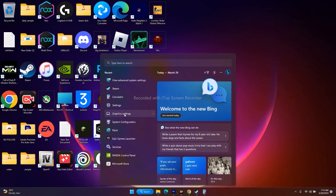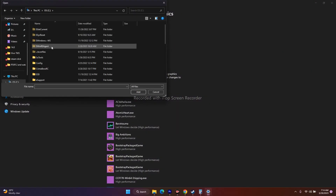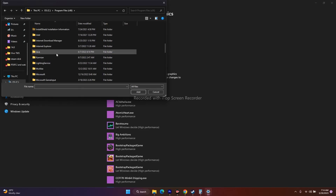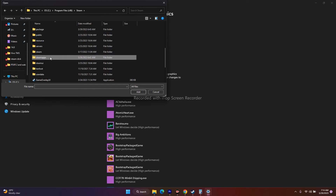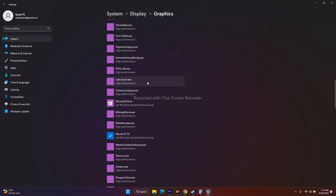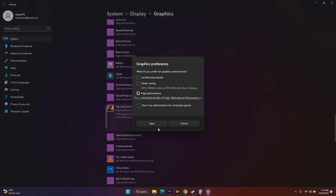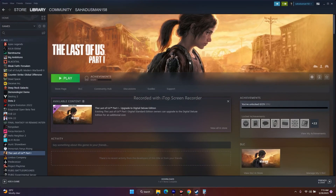Next, we need to run the game on the dedicated graphics card. Search for Graphics Settings. Click Browse, go to This PC, then Local Disk C, navigate to Program Files (x86), find the Steam folder, go to steamapps, then Common, and navigate to The Last of Us. Once the game is added, click on Options and change it from 'Let Windows Decide' to High Performance. This ensures the NVIDIA GPU is utilized when you launch the game, which minimizes these issues. Click Save, close, and try to play the game.